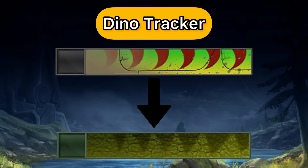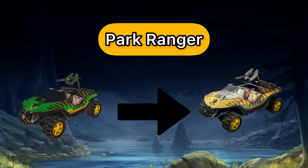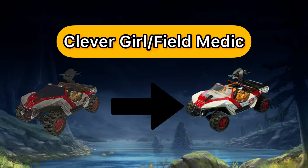We have three items that were changed, possibly due to legal issues surrounding the film Jurassic Park: the Dino Tracker nameplate, Park Ranger Warthog, and the Clever Girl Rocket Hog.